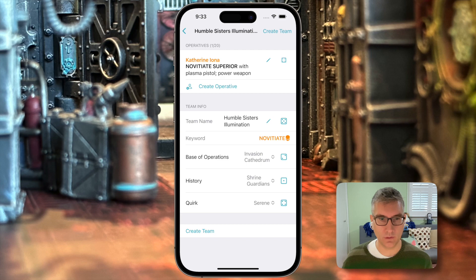Your team has been named automatically. We can click the dice icon to randomize the team name and the base of operations, their history, squad quirk, and so on. Once you're done filling out your whole roster, you can click create team, which we'll do now.